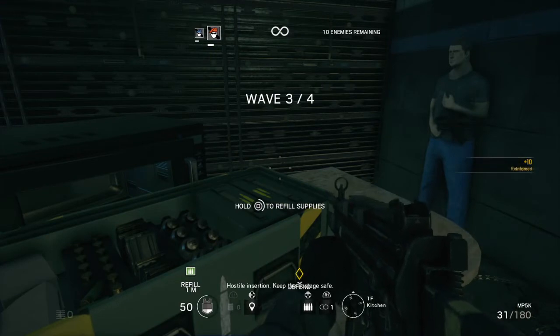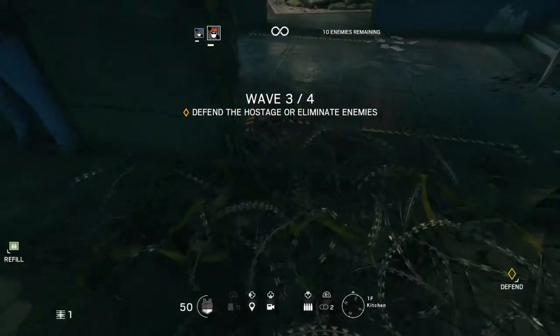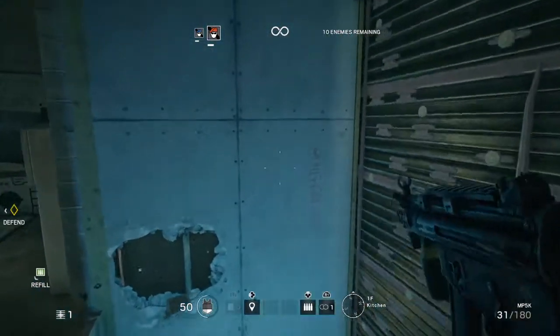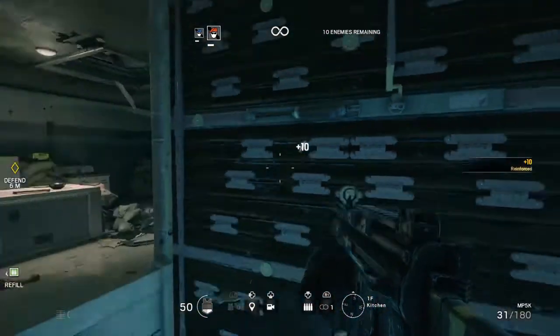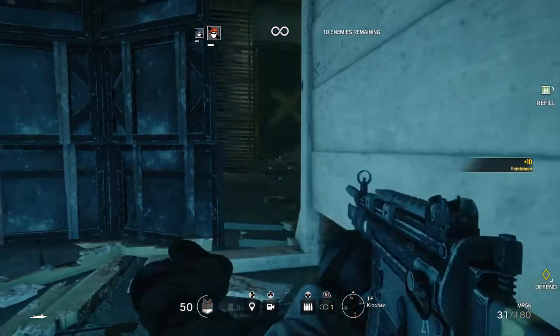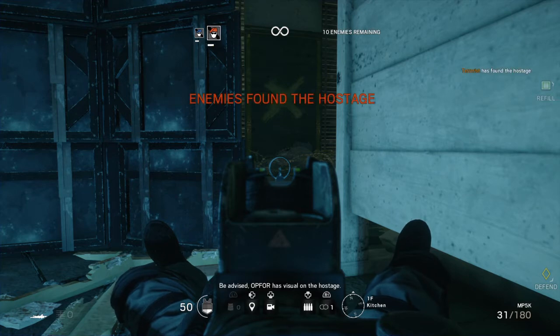Hostile insertion — keep the hostage safe. Window barricaded. Wire deployed. Door secured. Be advised, Op-4 has visual on the hostage.